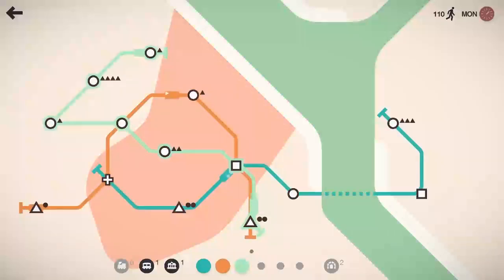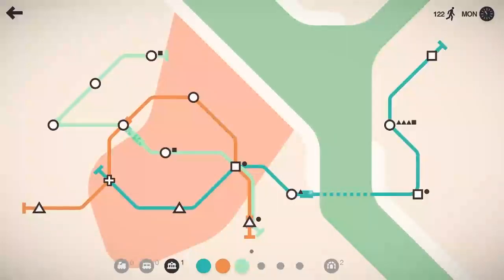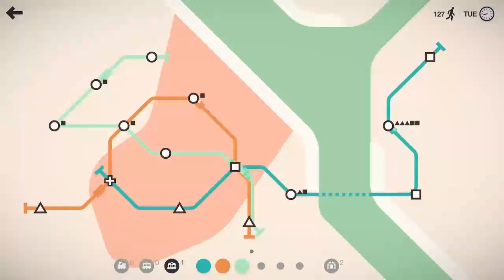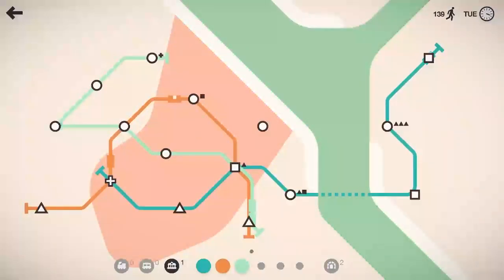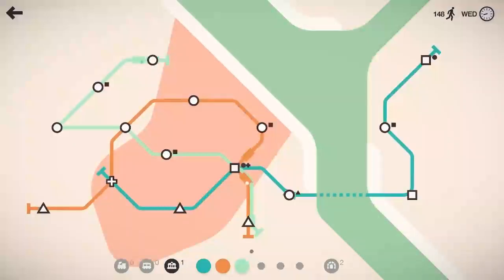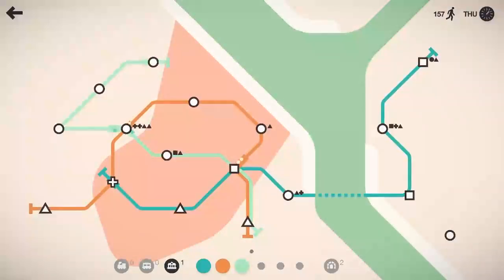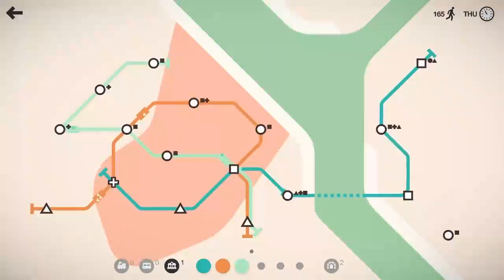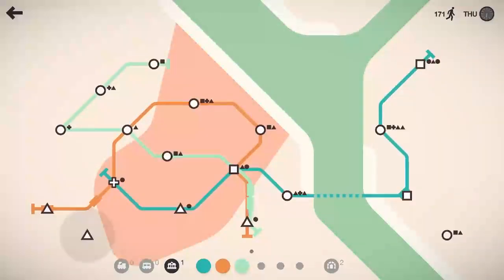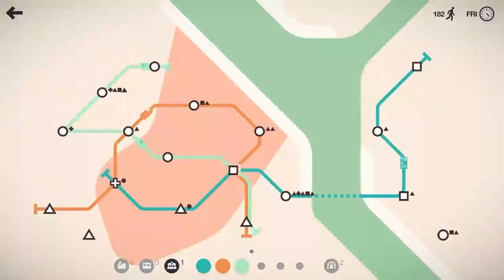We'll put the carriage on the train on the north side of the line — now that train should be able to grab everything. The teal line is getting aggressively long, I'd like to get another train on it soon. That circle just spawned there too. Orange line, I think we'll grab that circle. We've crossed 145 people moved so far. There's another circle down there too — I think I might have messed up a little bit in how I designed my lines, but we'll make it work. I still have two tunnels and there's a triangle there.